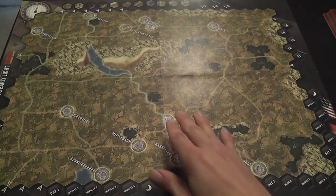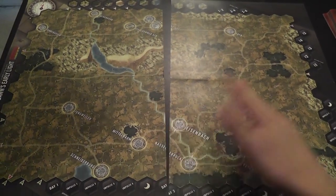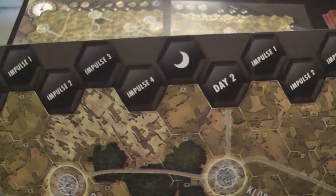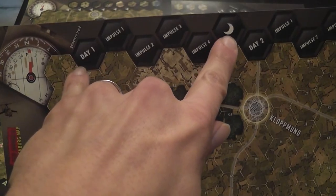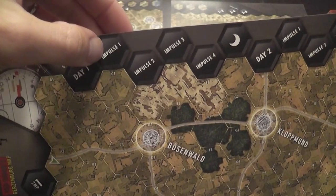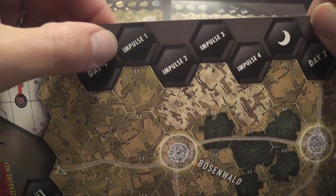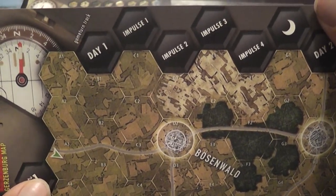There's a small map, as I said, and a larger one which is made of two separate maps that you place adjacent to one another. The map has a turn track — very, very important. Each turn is basically a day, and each day is divided into impulses. Technically, these should be called couplets, because in each unit of the game each player gets an impulse. So each impulse you see here is divided into two players' impulses, one per player.